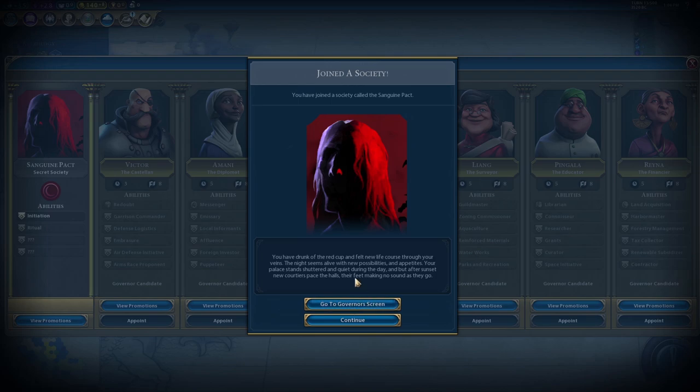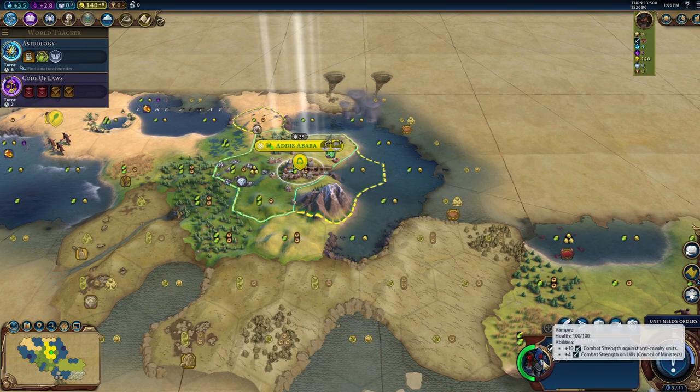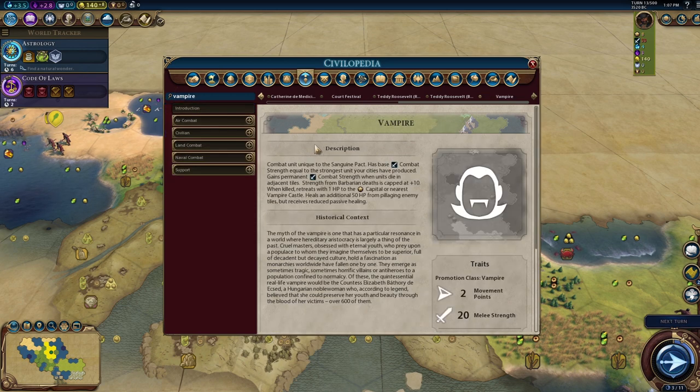By destroying a barbarian camp we grab a Vampire unit — what?! Yes! 'You have drunk the red cup and felt new life coursing through your veins. The night seems alive with new possibility and appetites.' There are freaking vampires now!